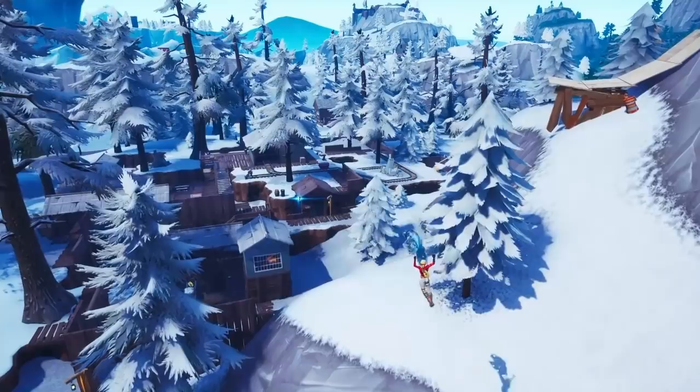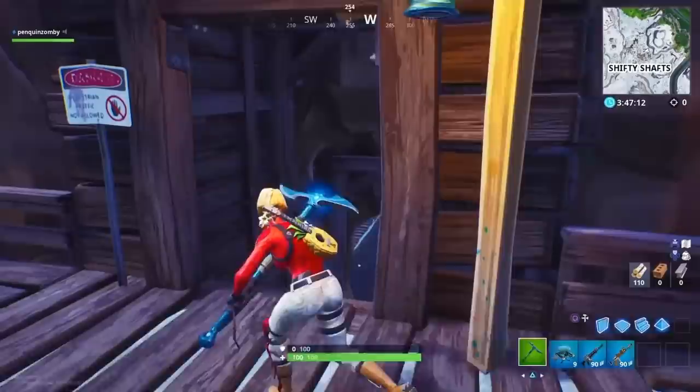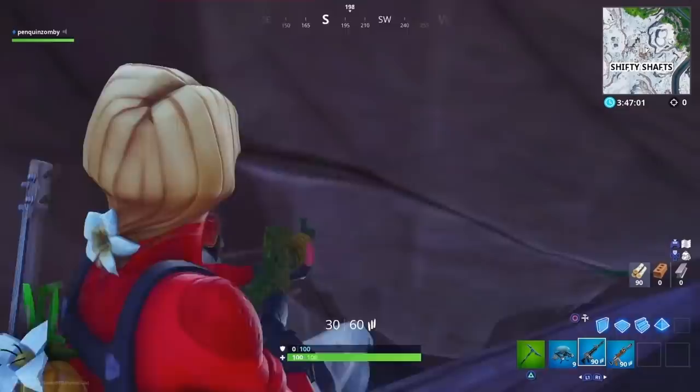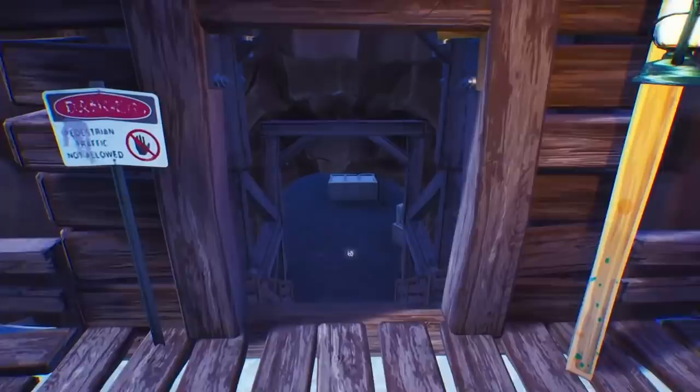This next spot is in Shifty Shafts — just an amazing spot, no one's going to see it coming, super simple to do. All you want to do is build across right here, and then squeeze in the corner, and boom, you're in. The spot is going to be better if people are coming down the stairs rather than going up, but you can still catch anyone off guard either way. Just land a quick headshot and take them out.